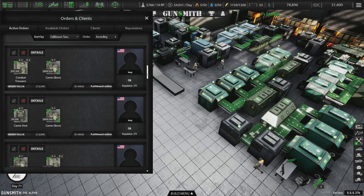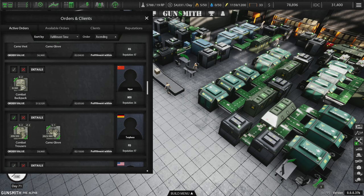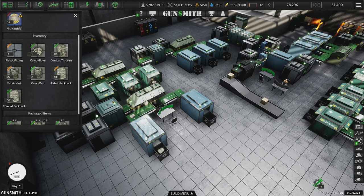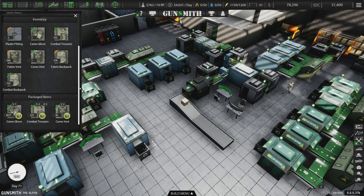We'll sell the gloves and the vest. Scrolling down to find a backpack order — right here, China's backpack order. Why can't I fulfill that? I thought I had them. 260... Did I already sell them? I have 720 combat backpacks, but they're not boxed. They're not boxed. Why are they not boxed?